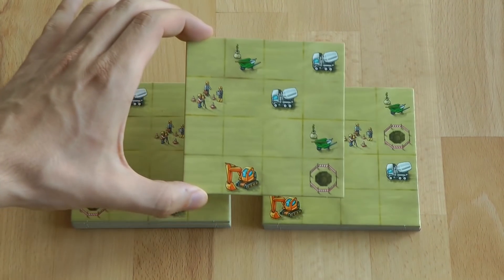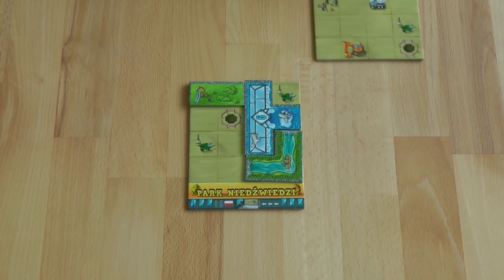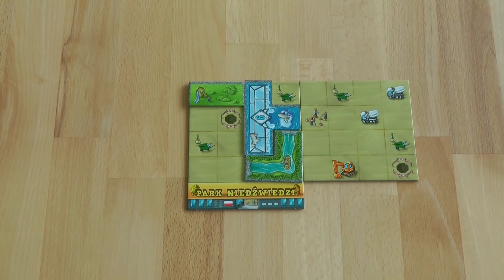The park area is immediately placed in the player's park board area. The park area must be orthogonally adjacent to an existing park area. A player may have a maximum of four park areas.